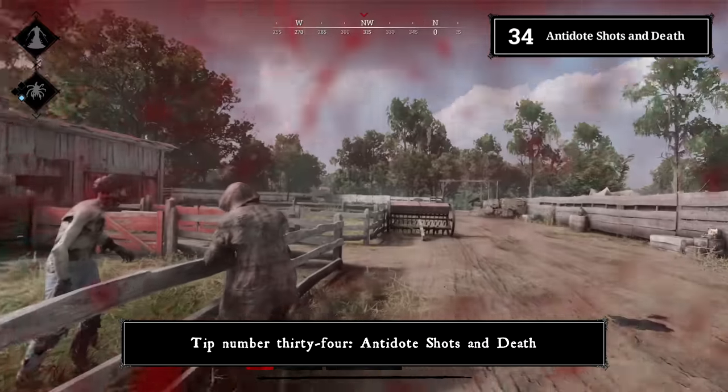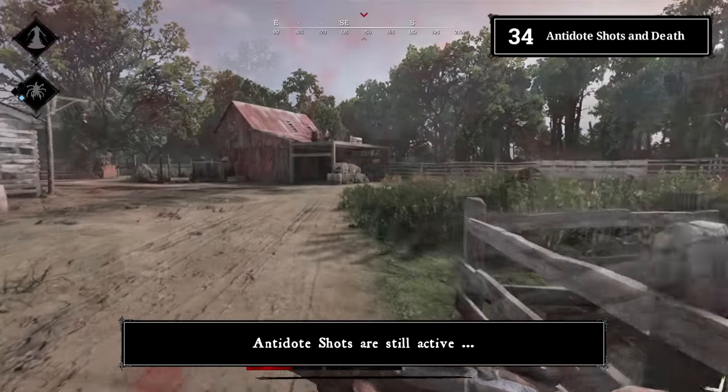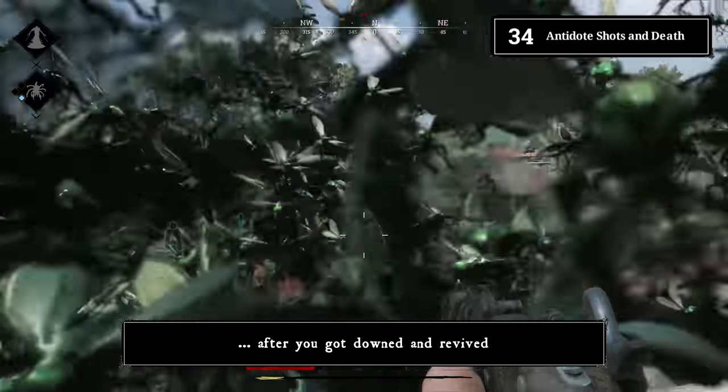Tip number thirty-four: antidote shots and death. Antidote shots remain active after you go down and are revived.